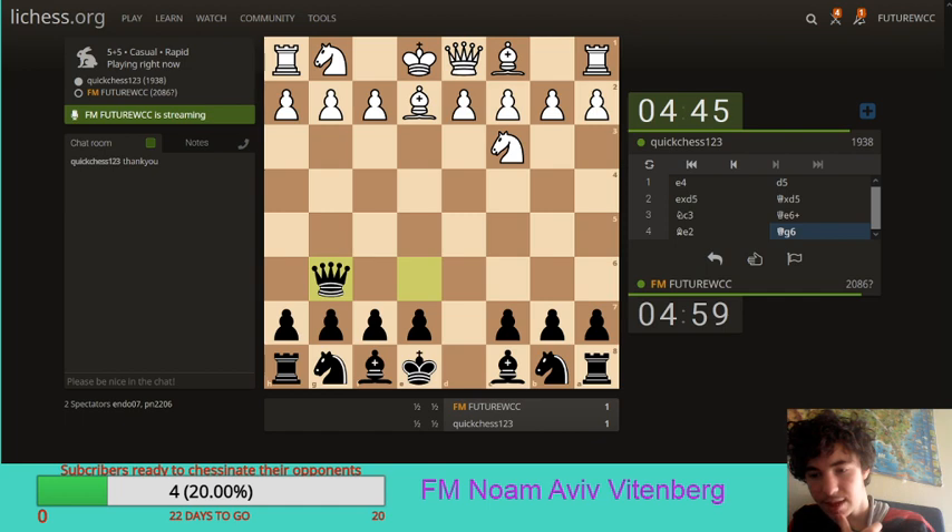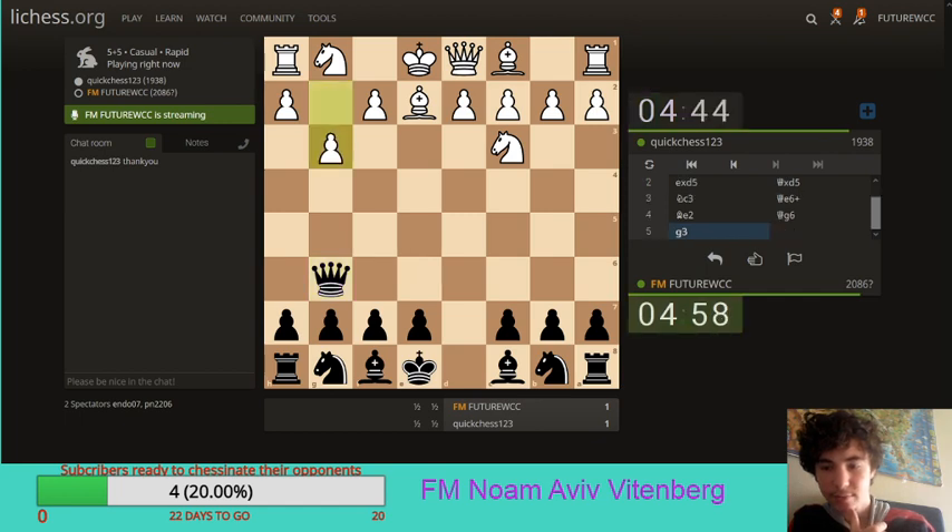Just moving his queen around the board, but the idea is to capture a pawn on g2. A g3 is very slow here, but it's understandable as well.